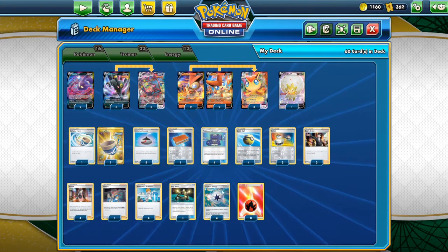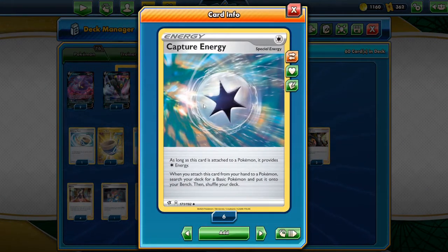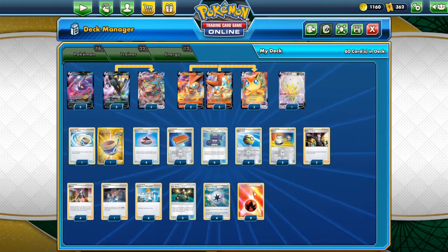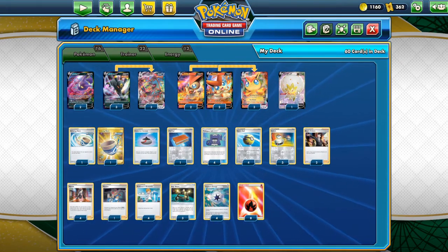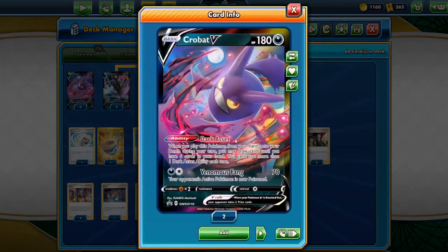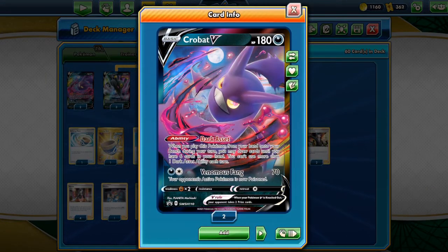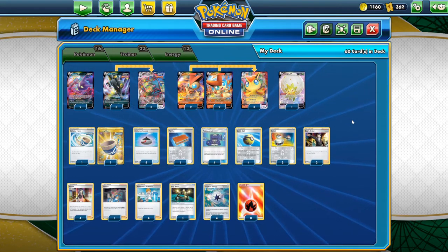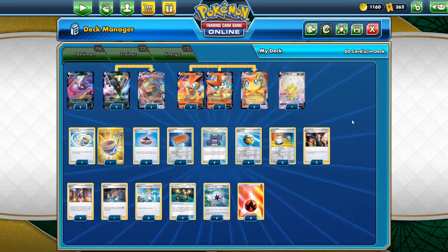For energy: Capture Energy — Victini takes a colorless and a fire energy — so you can play Capture Energy to grab your Umbreon or another Victini out of your deck. We round out the deck with eight Fire Energy. Also, Eldegoss V is going to grab you a supporter — getting back to Phoebe or just a supporter in general — and Crobat V to draw additional cards with Dark Asset. This was a deck I thought sounded really fun, I wanted to try it, got the stuff online as quick as possible, and I have a gameplay for you guys in this video showcasing how to play this deck.